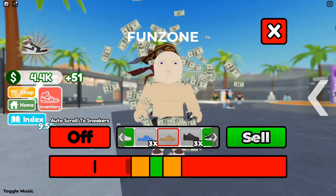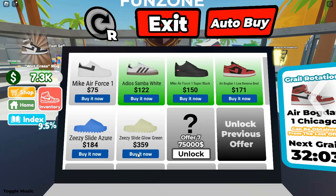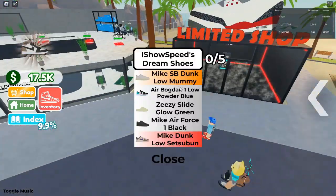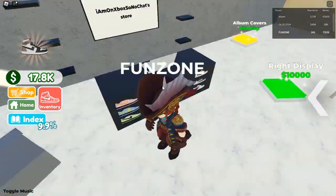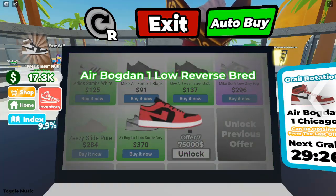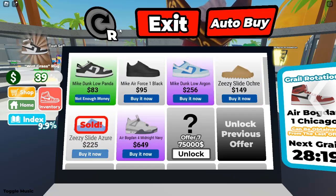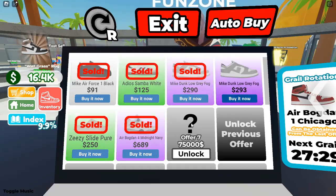SneakerCon features limited selling tables — 16 in total. Here you can showcase your shoes and set prices based on market trends. Research is key: how do you know how much to charge? This is where market research comes into play. Use an app like Stocky to gauge recent selling prices for your shoes. Look at recent sales data to see whether a shoe is trending up or down, and check historical data to understand long-term price trends. This information will be invaluable in deciding how much to sell your sneakers for.